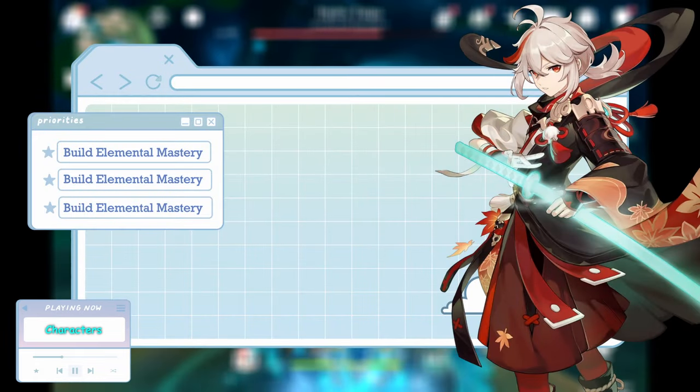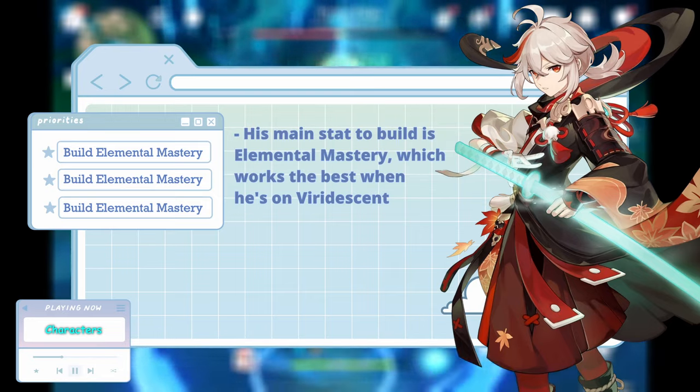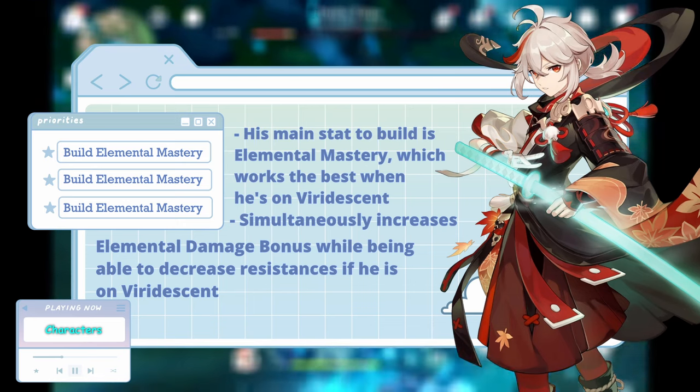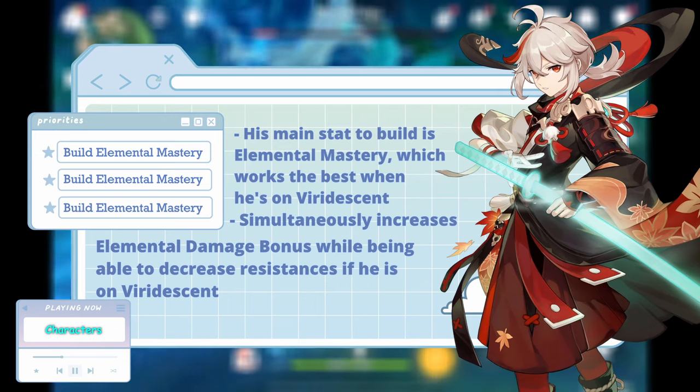Moving on, Kazuha is definitely not someone you would want to place on DPC. His entire kit is based on using his elemental mastery to swirl elements to give a massive elemental damage bonus to his teammates, and using Viridescent to also decrease enemies' resistance to said elements is like the icing on the cake. We go up while they go down. Literally.